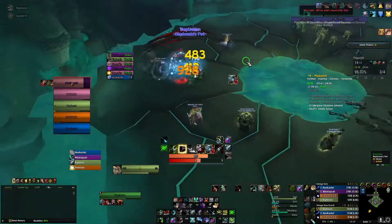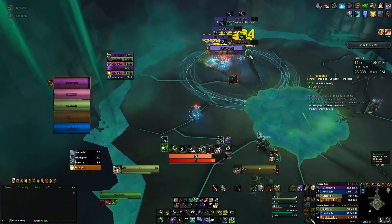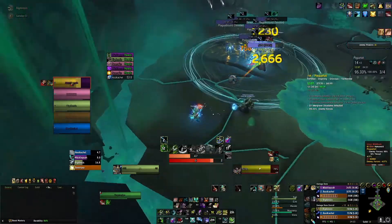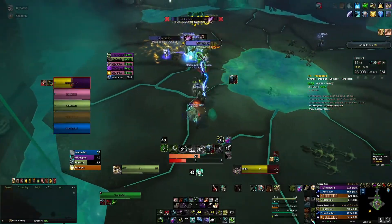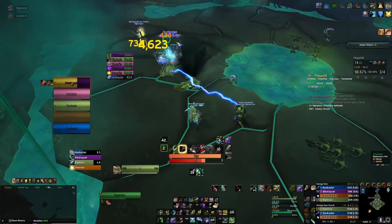If your tank is having a hard time you can use Binding Shot and similar abilities here. On this pull I just pop everything because it will be back in about one minute - Aspect of the Wild won't be, but the rest is. So that's fine.